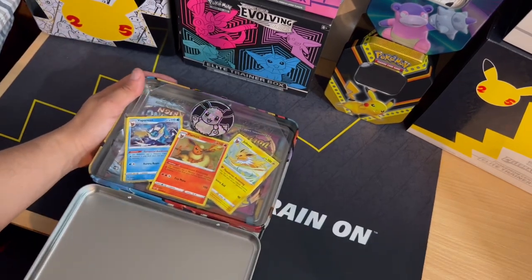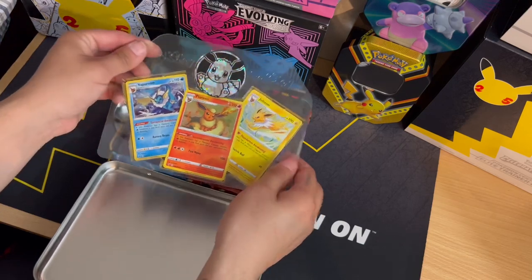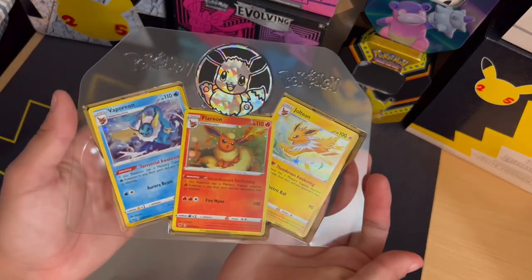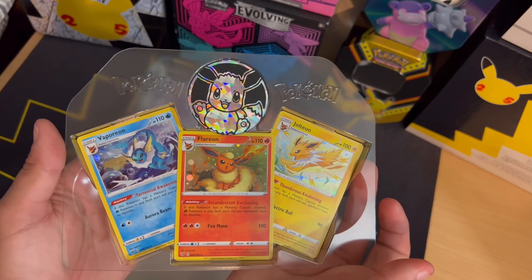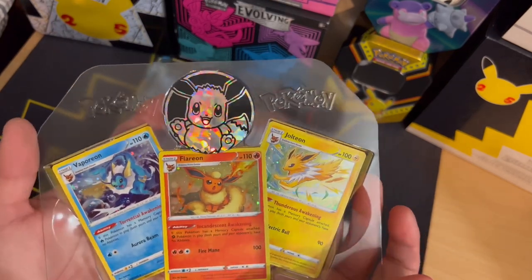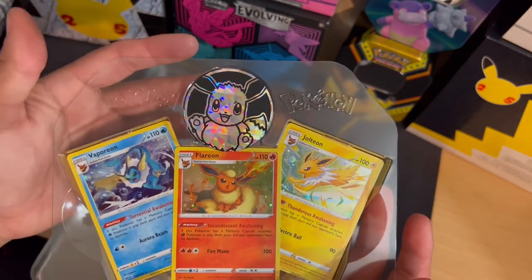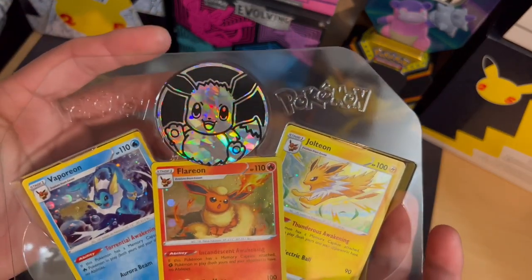We opened it correctly this time. There it is — Vaporeon, Flareon, and Jolteon — with the big coin up here. There's a coin right there.